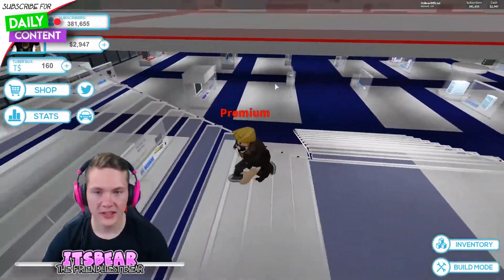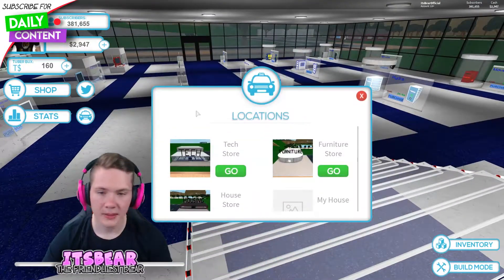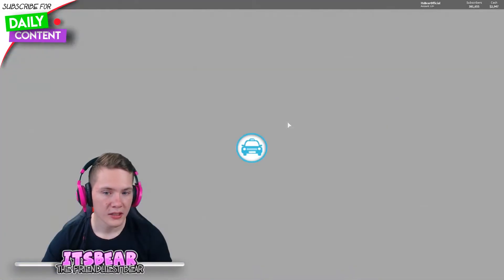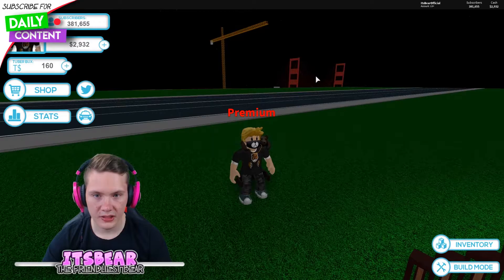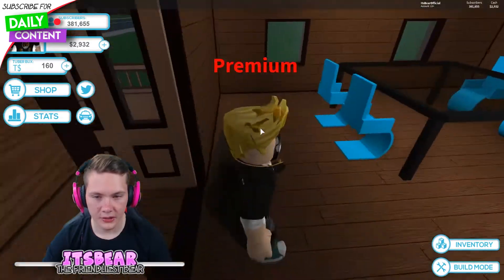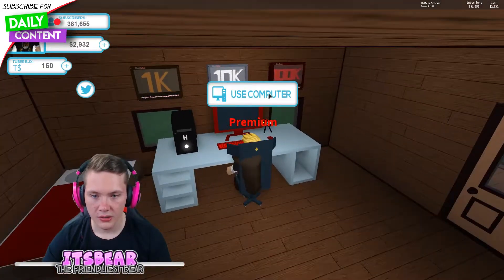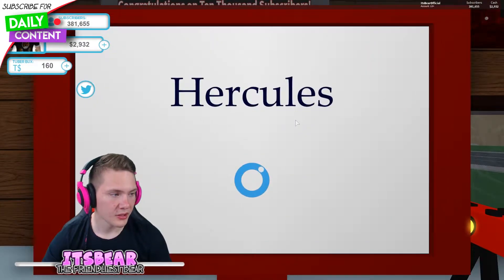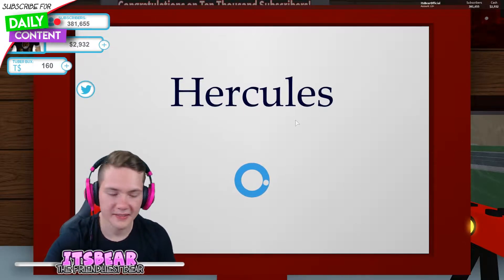I think we need to grind out some money and check out how the computers actually look. I need to teleport to the house. If there's any time left we can probably check out the mountains, but I wanna do some productive stuff right now. The mountains are right there — there's like a bridge there. I doubt you can actually go there right now, but maybe in the future there's more to explore. Use computer. The Herculees — sorry, that's his name, Herculees. I keep saying it wrong. There we go.